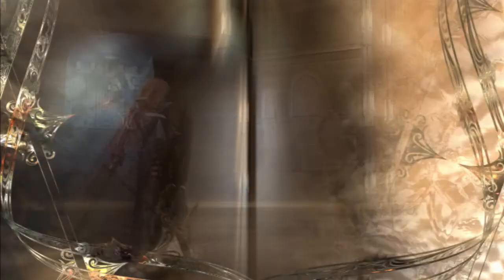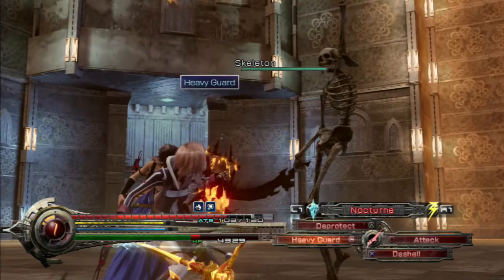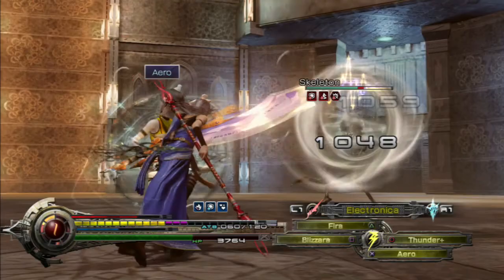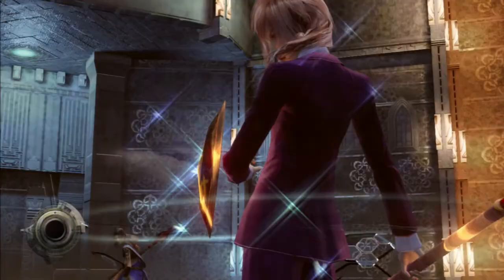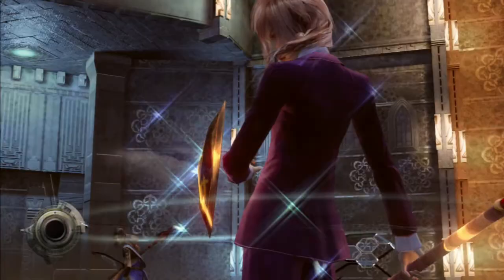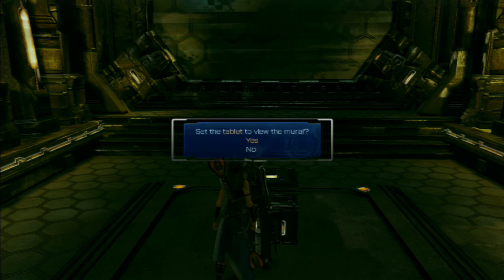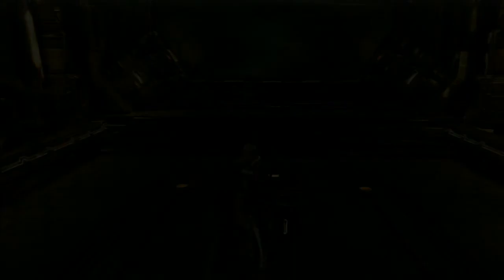We'll see if collecting these tablets has helped us. That guy snuck up on us — not very pleasant at all. Beat down and jump, let's stagger him. Stagger again — so we should be able to finish him off with blitz quite easily. And we'll examine this: set the tablet to view the mural. Yes please. Alright then, impress me. After all this, these murals better blow me away or else I'm going to have some words for you.